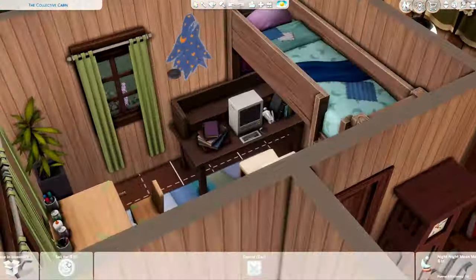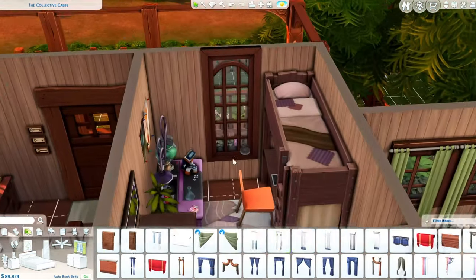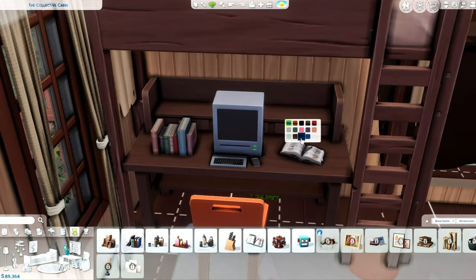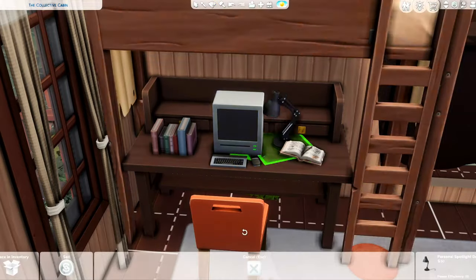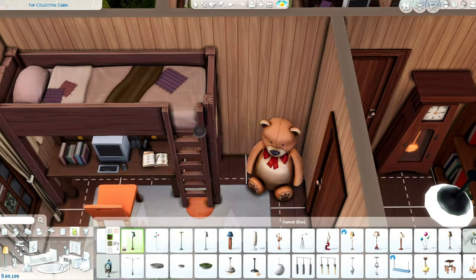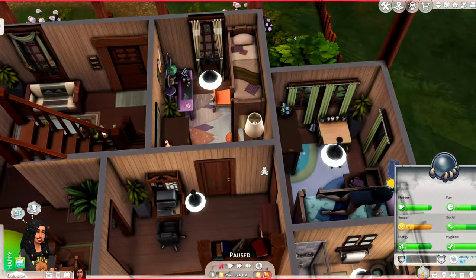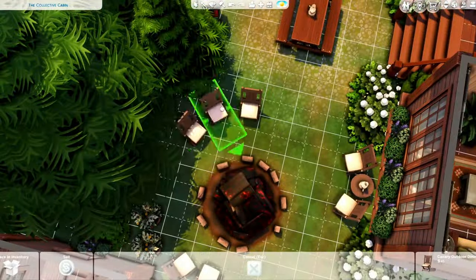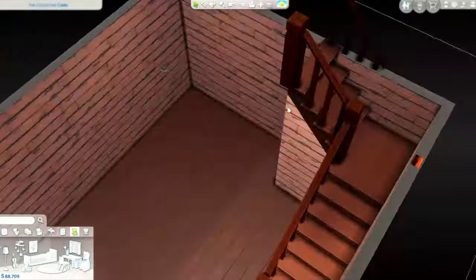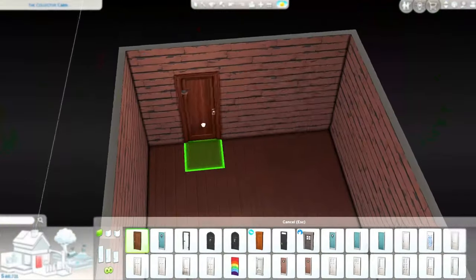Werewolves don't really need to function in Sim society, so it makes no sense for them to go to a regular school. I put some lunch boxes out but if they're homeschooled they still need to eat lunch. You can't actually homeschool your kids in the Sims — they have to go to public school — but it would be a cute thing for the Sims team to add to the base game, maybe letting kids do school on the computer since online school is really common nowadays.